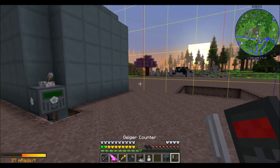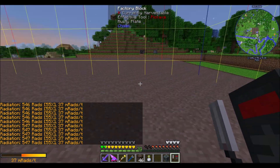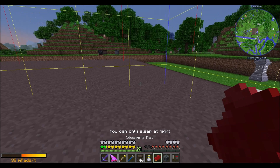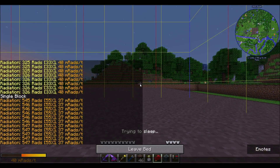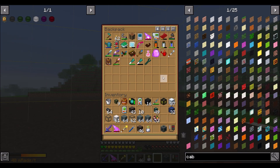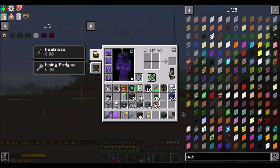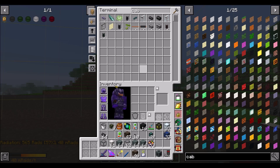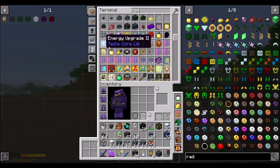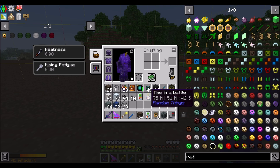I am taking a lot of radiation here — 37 MRADS per tick. Let's place our next reactor and get this built, and then we'll look into what we can do. Doesn't sleeping reduce radiation? Or is that Advanced Rocketry's radiation mechanic? I've got weakness and mining fatigue because of the radiation. I'm kind of curious what kind of trouble we're going to get into from all this, but this is why we experiment — just waiting and seeing how this goes.